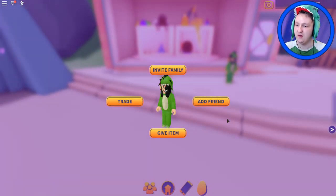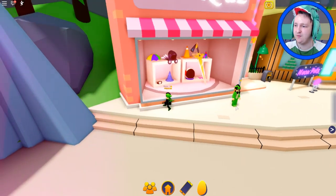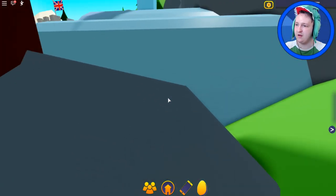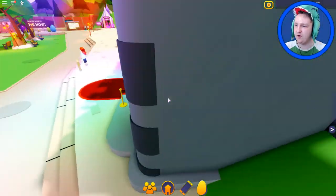Oh, who is this? That's a person — I thought it was an NPC. That's a person — nice hat, dude. We have the same hat! Let's find an egg. I need it for myself — I want a raptor.